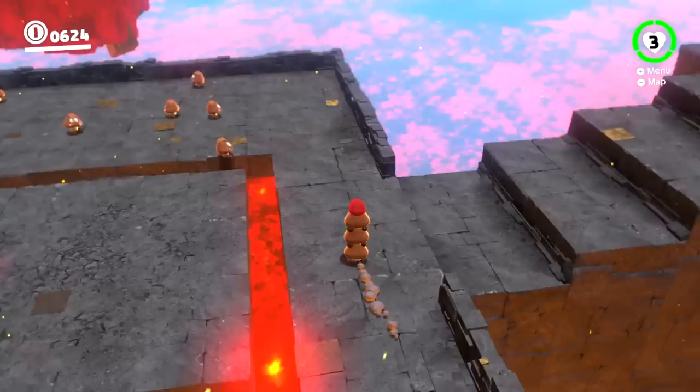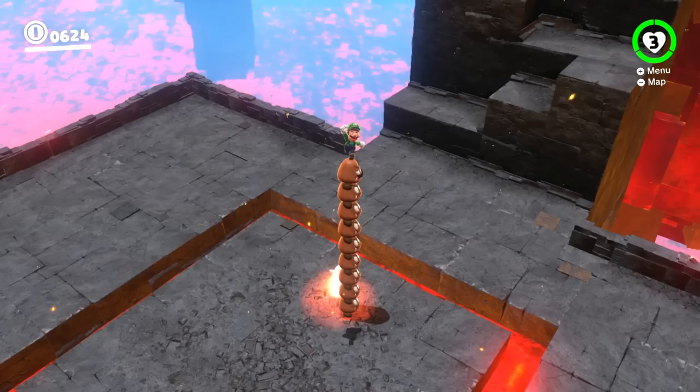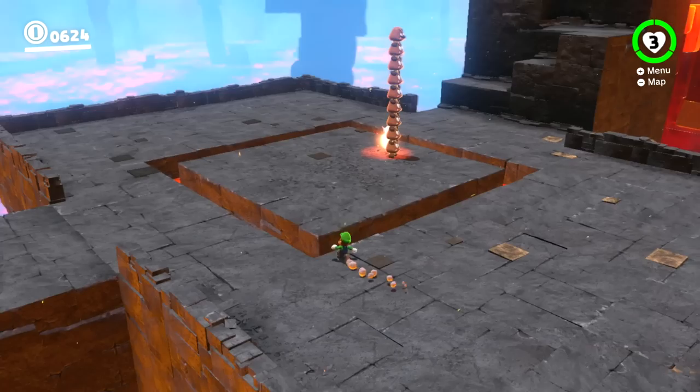The next step is to gather up all the Goombas. Now we want to take the Goombas over to the heart, uncapture the Goombas, and when they head towards Mario, throw Cappy at them just as they're going through the heart. If done correctly, everything will freeze. However, we can still uncapture so we can climb out of the Goombas.